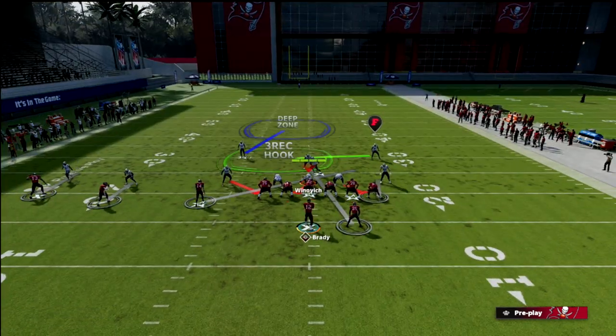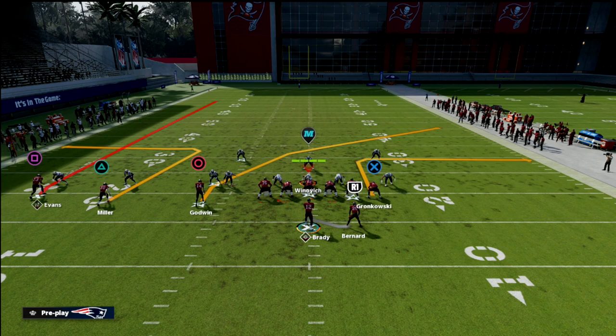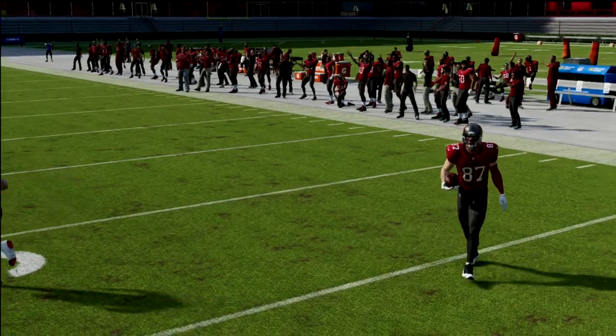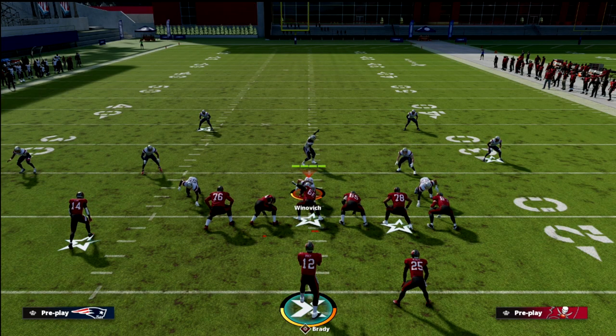What this forces your opponent to do is they have to purple this defender on that side of the field. You'll see here — I can still throw this with a low ball, but that purple makes it a little bit more difficult. So if they're going to play man, they're going to have to purple on the tight end.